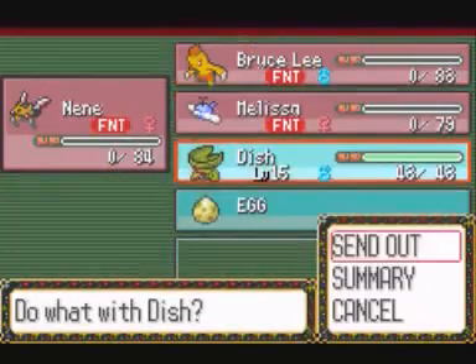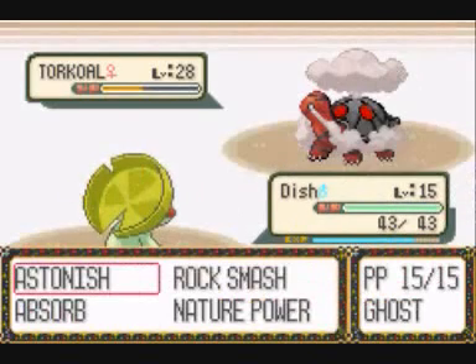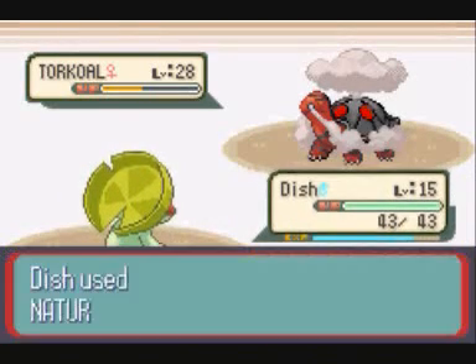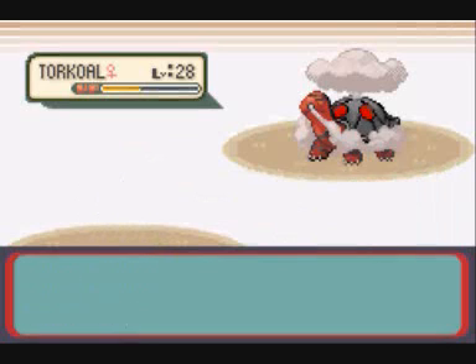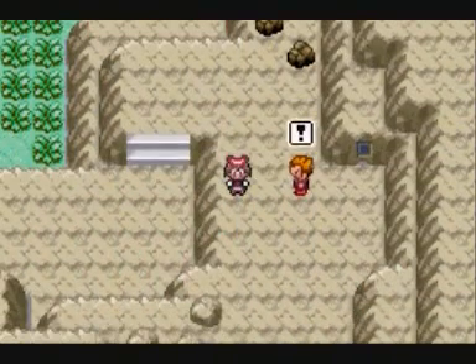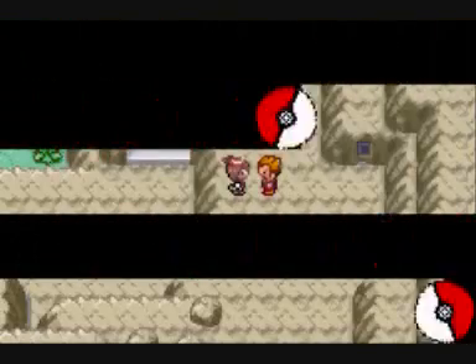There goes Nay-nay, so now we have to depend on the rest of the team. With a severe difference in level — that's not gonna happen. As you can see, I've failed at taking down Flannery.